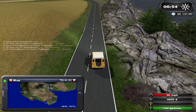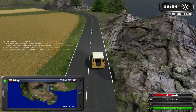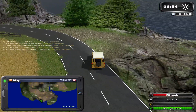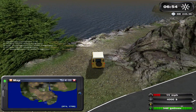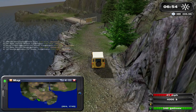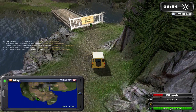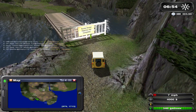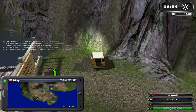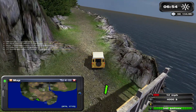Down here are the kelp beds going to Kelp Island. We run up against a sign that tells us we need to do a mission to open it up. It says 'Access Denied — Objective Not Completed.' So we're going to need to do a mission to open that up so we can access the kelp beds — or maybe we'll decide we don't need to come down here.